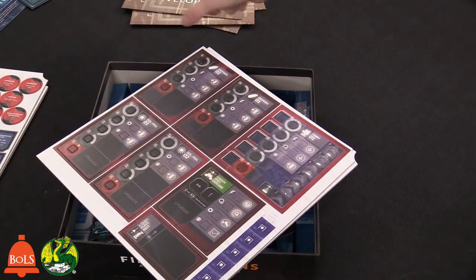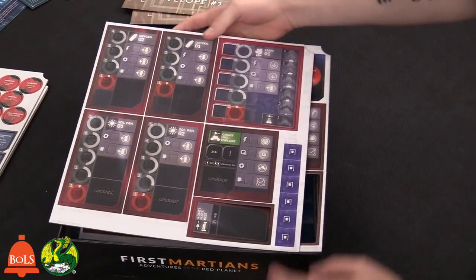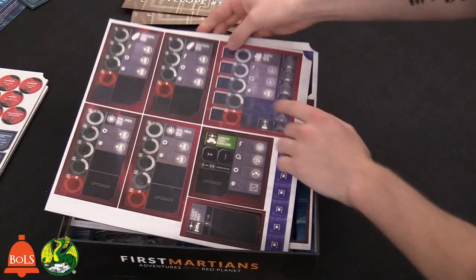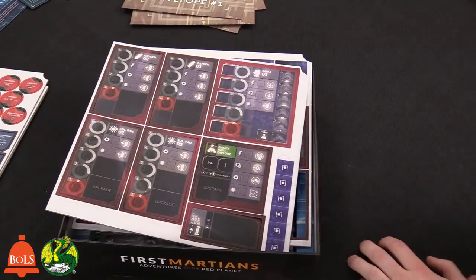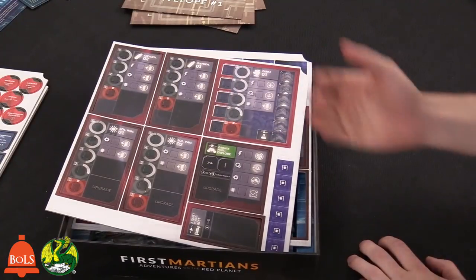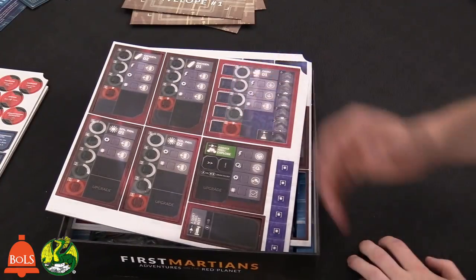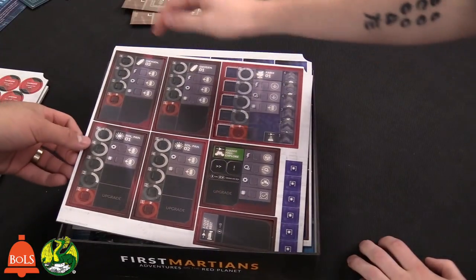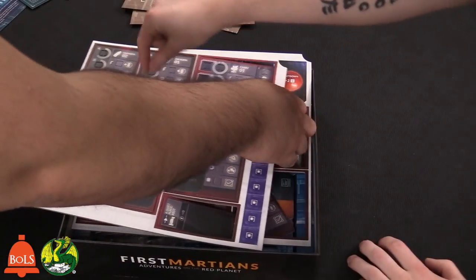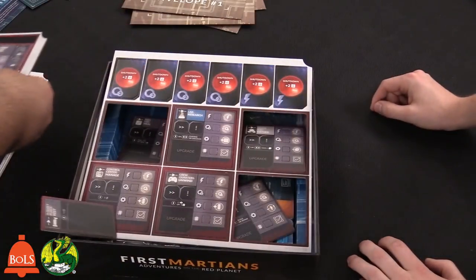These are the tiles that are going to go on the board themselves. They're punched out so you can have a little divot for the pegs — little cubes, which I always enjoy because if you bump the table they stay put. So you have your farm, your oxygen, and your levels — these are what you're going to be monitoring and fixing.